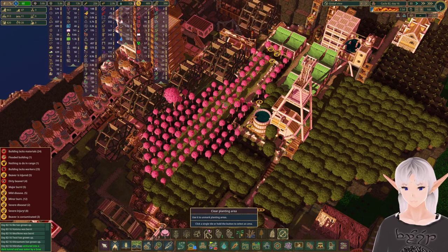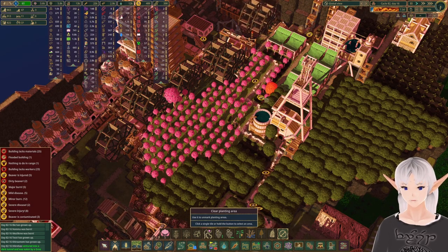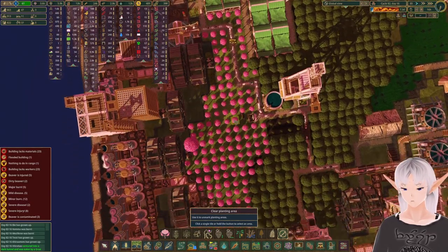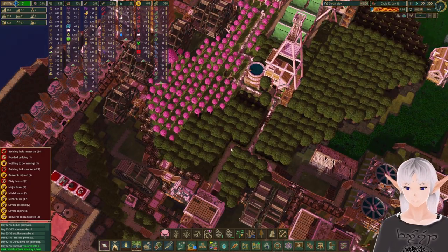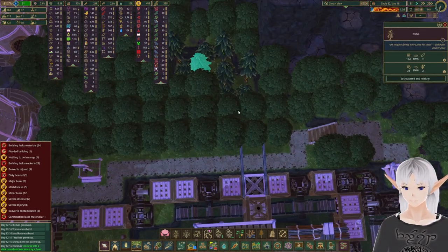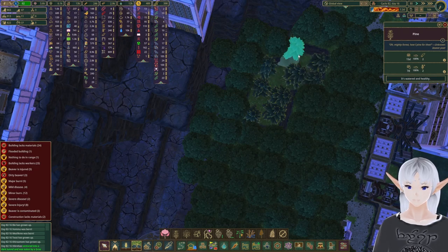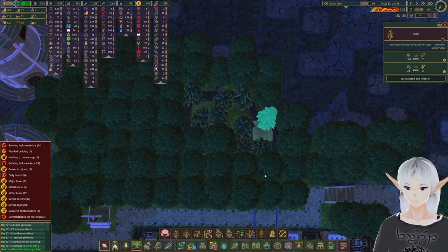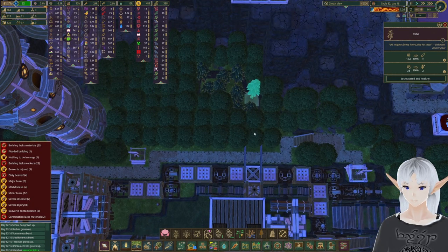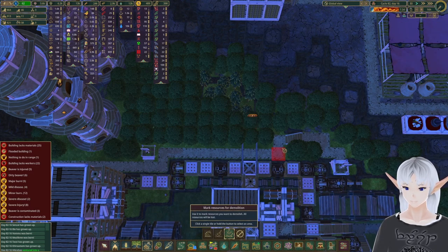We're going to cancel the planting here and won't replant any of these. And all of this and that. Once those are all cut down we can come back and put in more chestnut trees. Should we look into fixing this small problem? I don't know how we can even get in there — is that a space? There's not a space between them, so the only way in is to explode one down and then take them all out. Let's go ahead and do that.